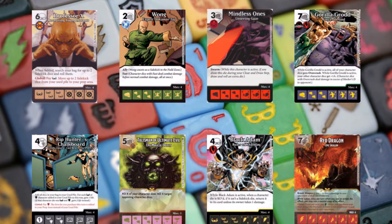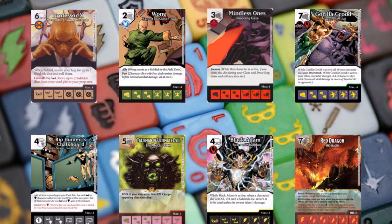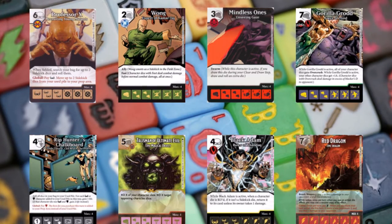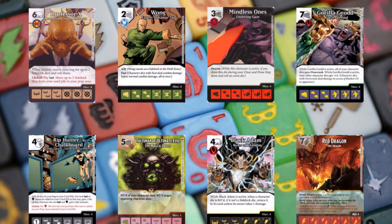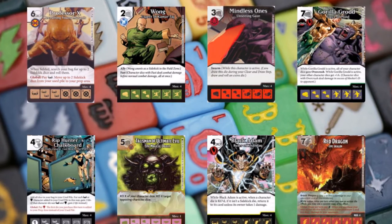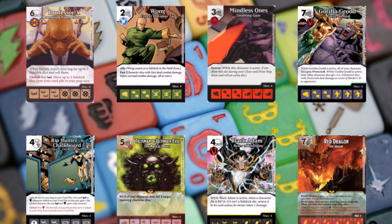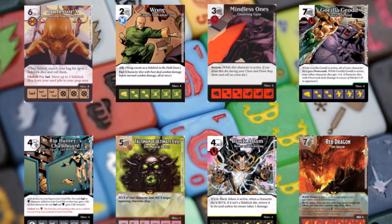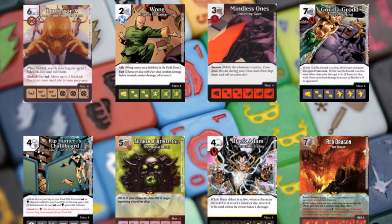I threw Rip Hunter's Chalkboard on the team to play around with its interaction of paying a shield and moving things to prep. Red Dragon is there for buying Talisman. The other cards — Mindless Ones and Wong from the team pack, plus Professor X and Gorilla Grodd — are there for ramp and as a finisher.